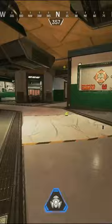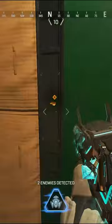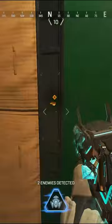Here my teammate takes huge damage and I immediately throw down the Exhibit ultimate to see exactly what direction the enemies are pushing from. I quickly noticed that one enemy is separating from his teammate, so I can isolate a 1v1 in order to gain the upper hand in the fight.